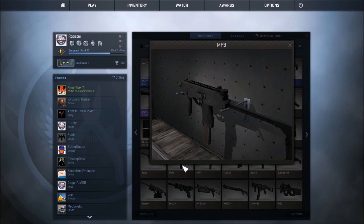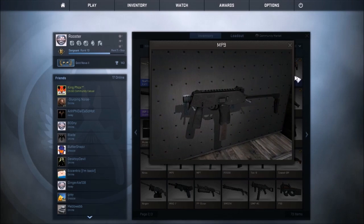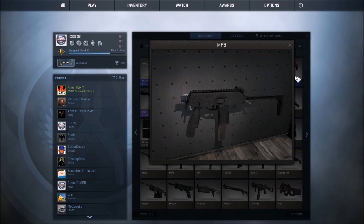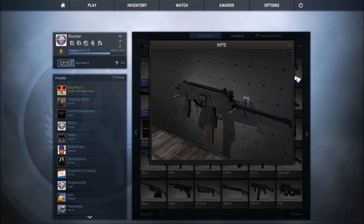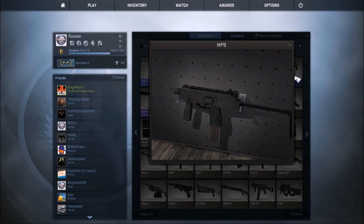So first, a little bit of history. I couldn't find too much with a primary source, but this is what I could find. The MP9 was originally invented by Ruger in the 1990s, and then in 2004 was picked up by Brügger and Thomet. The MP9 is a 9mm caliber that holds 30 rounds in the magazine and is capable of firing over 900 bullets a minute.